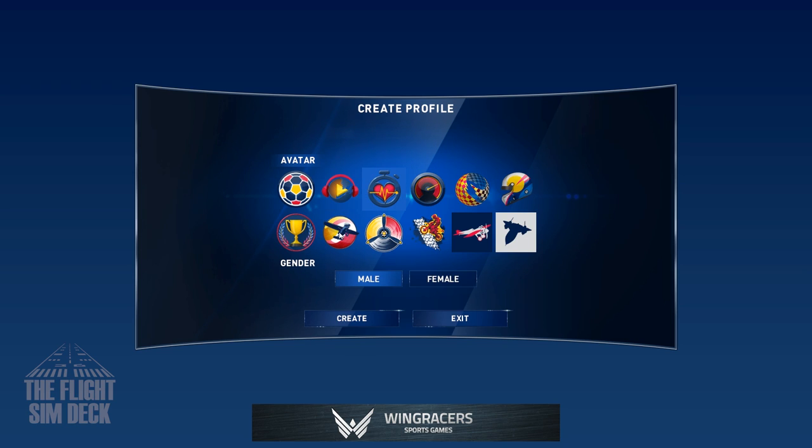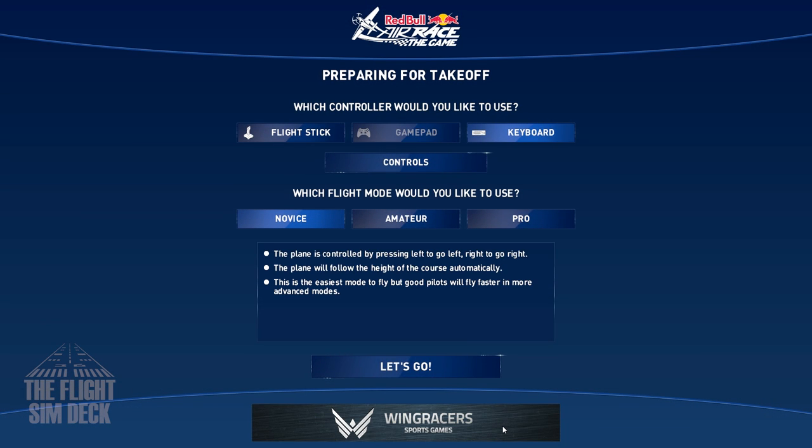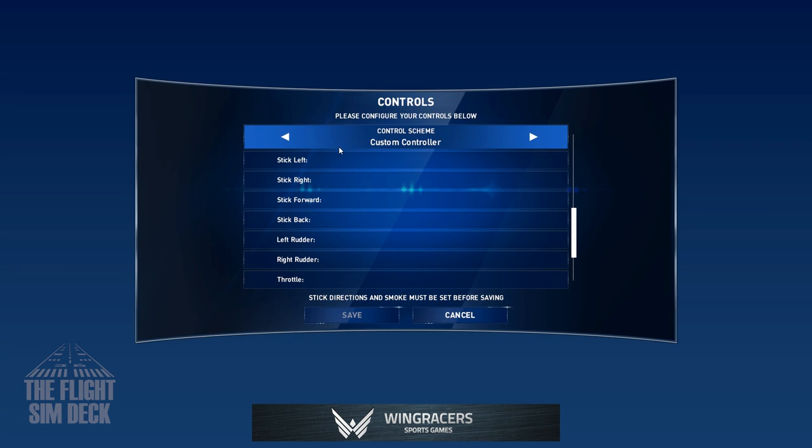When you first load it up the interface looks like this. You pick your avatar and then you select the gender that you want to be and then you hit create and that'll start your user account. From here you pick the skill level you want to fly at and also you can set up the way you want your controls to be. You have novice, amateur and pro. We're probably going to go with the pro option today. I want the most realism that we can get and then we'll set up the flight stick here.